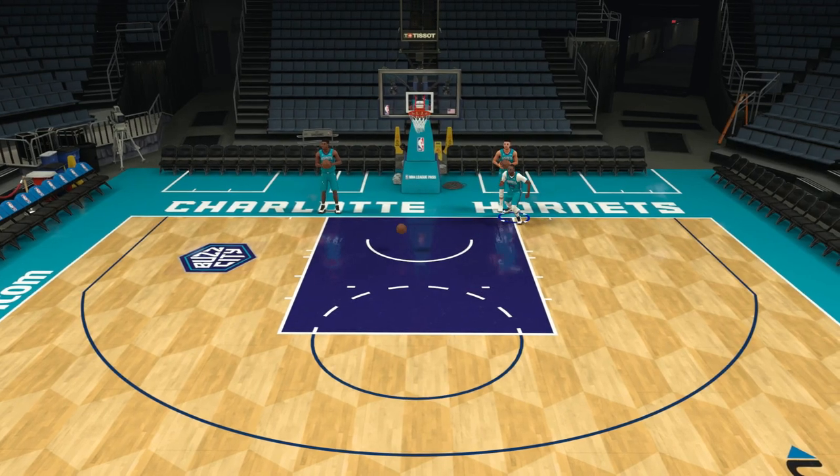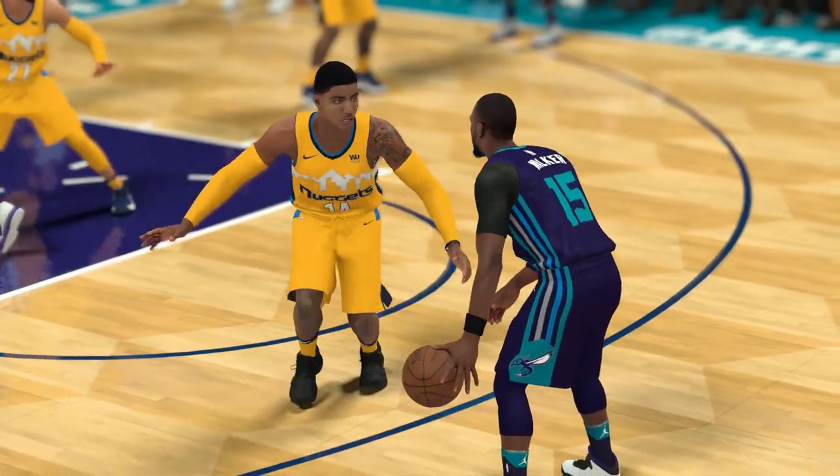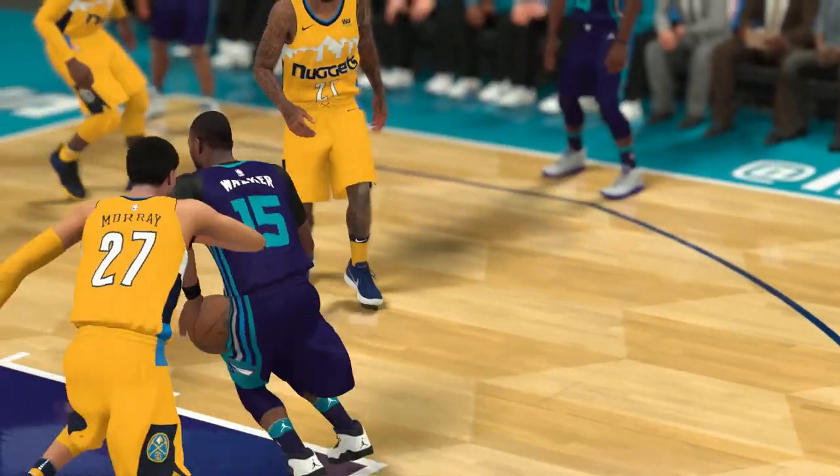Walker for the past few years has always had one of the better shots in the game, and his rhythm dribble is on par with it. So it makes sense why Kemba Walker sits atop Sports Gamers Online's Top 10 Rhythm Dribbles in NBA 2K18.